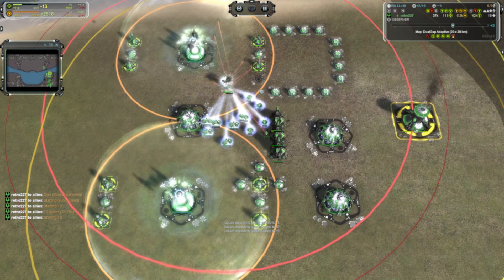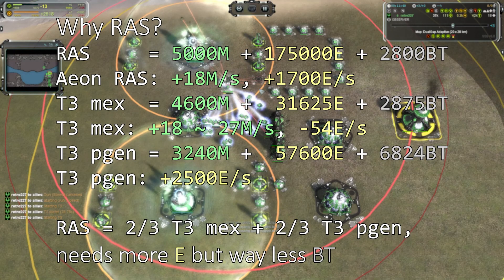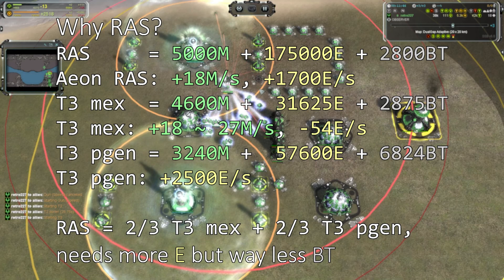You may wonder why these two build orders work and which is better. First, why Rasp? The reason is that Rasp and ARAS are efficient. Take Aeon as an example: each level of Rasp takes 5000 mass, 175,000 energy, and only 2800 build time, but generates 18 mass and 1700 energy per second. It is approximately two-thirds of a fully buffed T3 max plus two-thirds of a T3 power generator. Compared with that combination, Rasp is more expensive in energy, a little cheaper in mass, and needs far less build power — you don't need engineering stations to upgrade Rasp or ARAS.